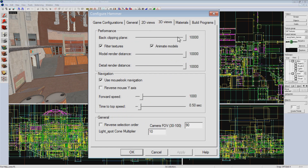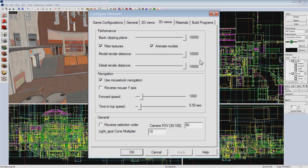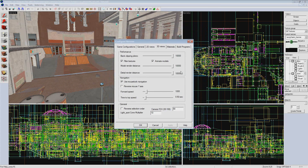In 3D View, I crank up the Back Clipping Plane, Model Render Distance, and Detail Render Distance. If you're annoyed by your props turning into big yellow boxes when you're too far away, here's your culprit. However, this is another thing that can decrease your performance, so adjust with caution. You also have the option of tweaking your movement speed when flying around in the 3D View, but personally I leave it to default and when I want to move fast, I zoom in with my scroll wheel.